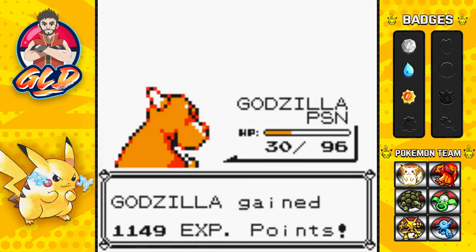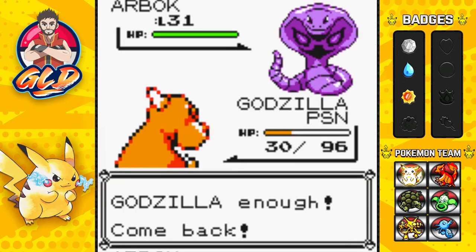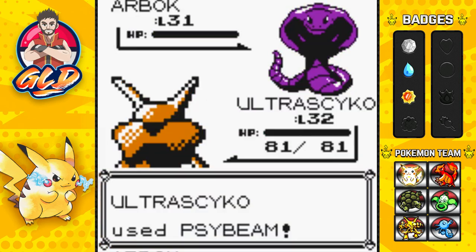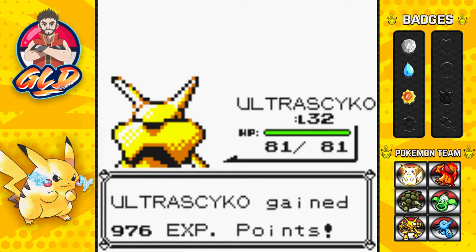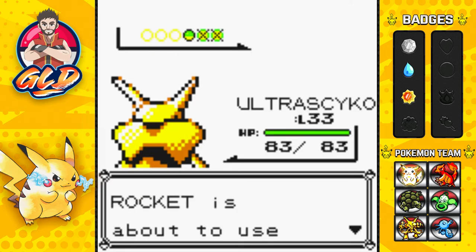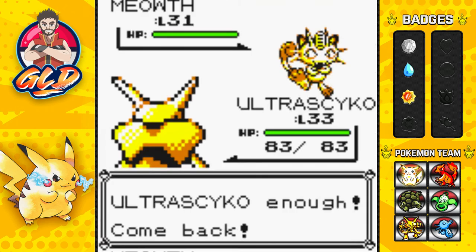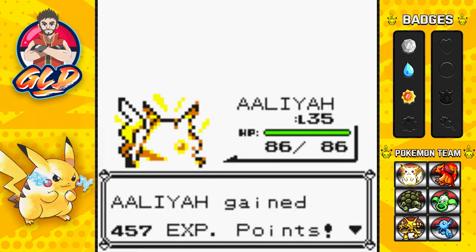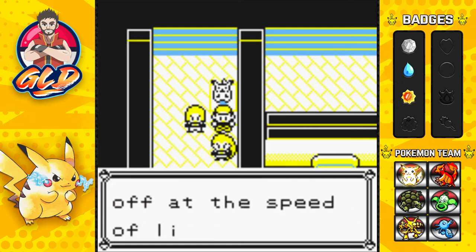Now Arbok comes out — switching to Ultra Psycho. Psychic type doesn't fear Arbok. Side beam attack takes it down. Jesse and James send out Meowth. Using Aliyah — thunderbolt attack, just like in the anime. Thunderbolt for the win. Team Rocket's blasting off at the speed of light again.